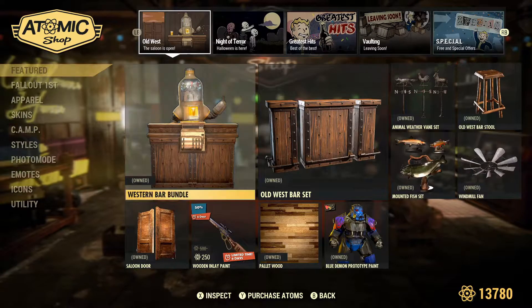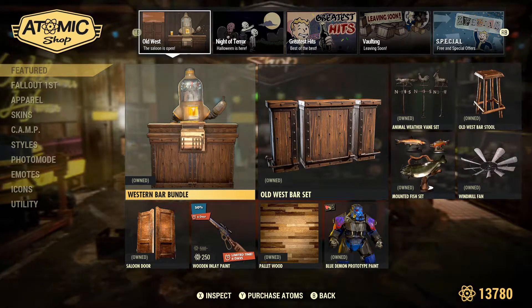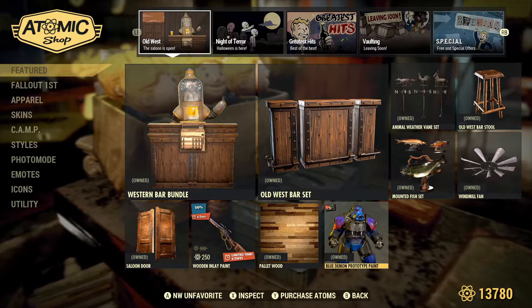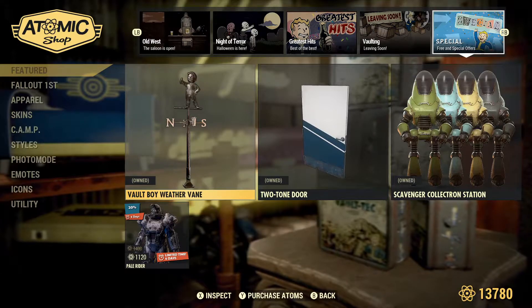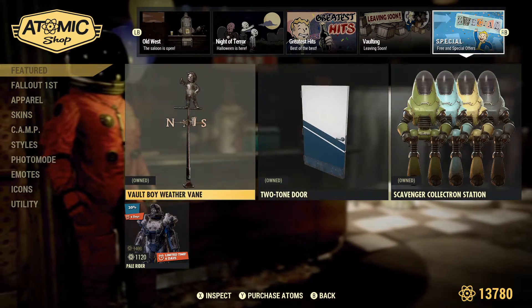The bundle costs 1,500 atoms. The only thing you can't get separately is the bartender vendor himself, the Tipsy Tom, but everything else you can get separate. This Blue Demon Prototype paint is free for Fallout First members only, so be sure to pick that up if you're a Fallout First member. And free for everybody is the Vault Boy Weathervane, so be sure to pick that up.